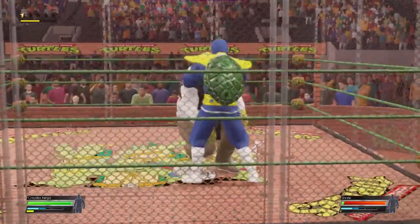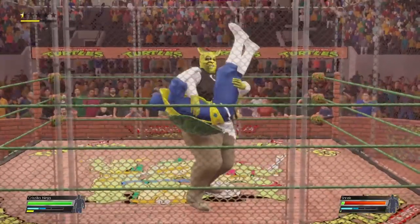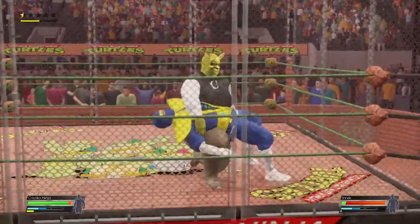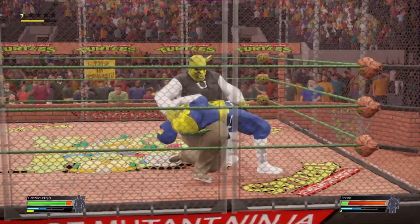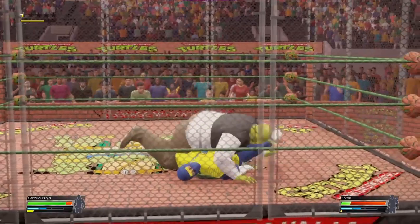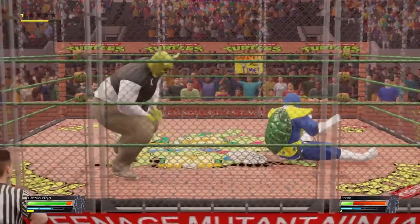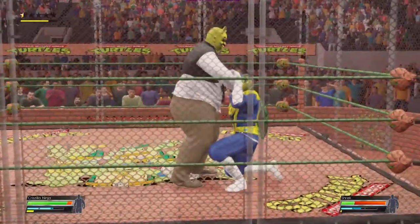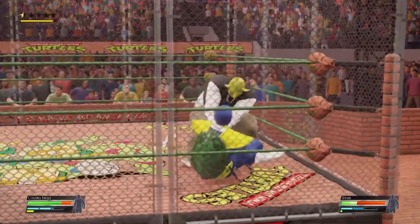Foot just stomping down. This is not good at all. The pendulum backbreaker stretch. He goes to the quick pin attempt. Raises the shoulder. That'll do more to get the fall.